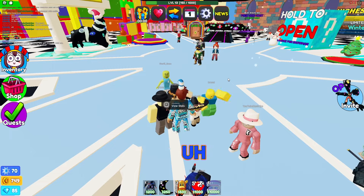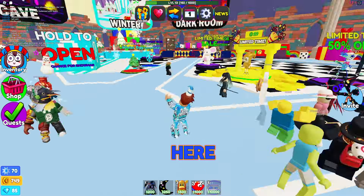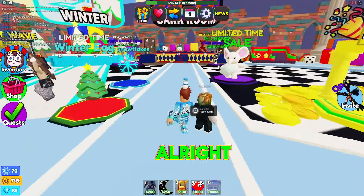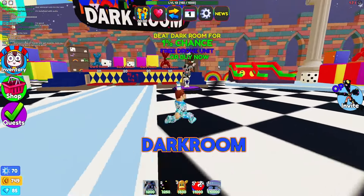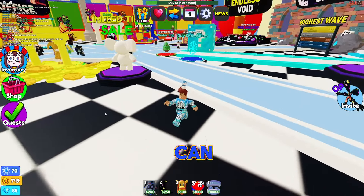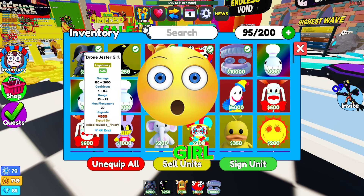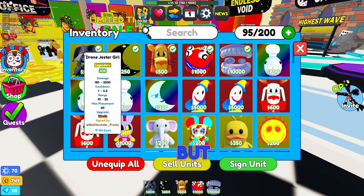We're doing an interesting video today. Come over here — it says beat Dark Room for a one percent chance at a free Drone unit, or buy now. As you can see in my inventory, we have the Drone Jester Girl. I hope she's like Monster Queen — sorry — but not as good, but she does the same thing because she is an AOE unit.